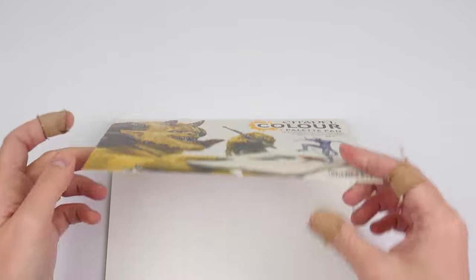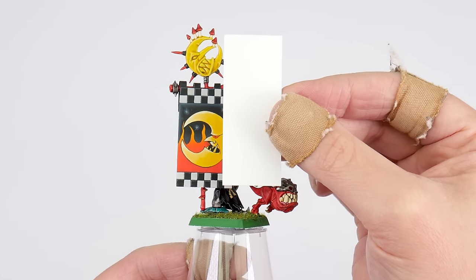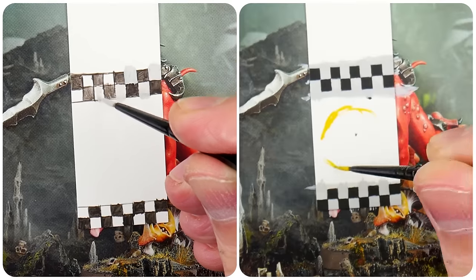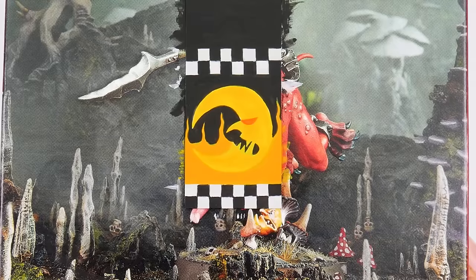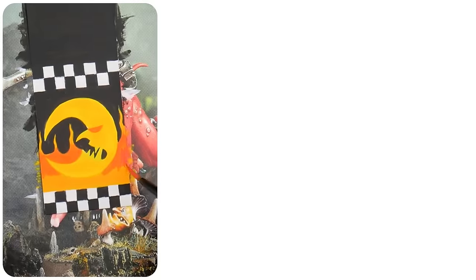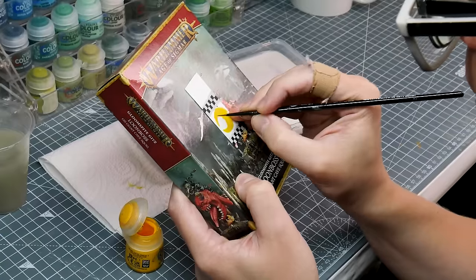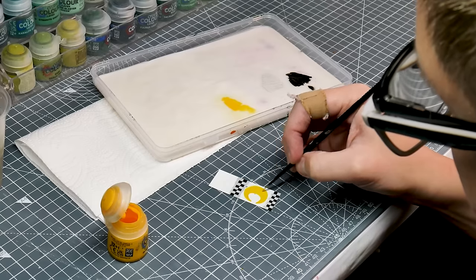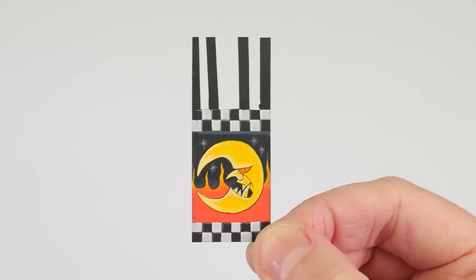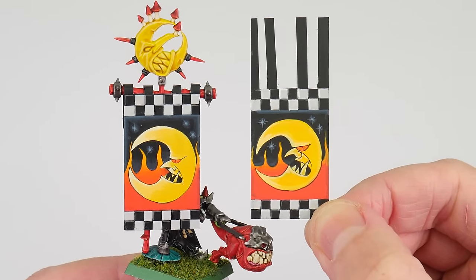To paint the banner, I first made it using a sheet from the Citadel paint palette, which is perfect as it's designed to be painted on without needing an undercoat. I blocked out simple shapes to match my chosen design using reference images — first the main details like the checkers and moon to check the layout, then the background. Mount the banner onto something you can hold, rather than painting flat on the table. From there it's similar to painting miniatures, adding definition and highlights. Painting the banner was one of my favourite parts of the project — take your time and enjoy the process; the effort alone will impress anyone who sees it.